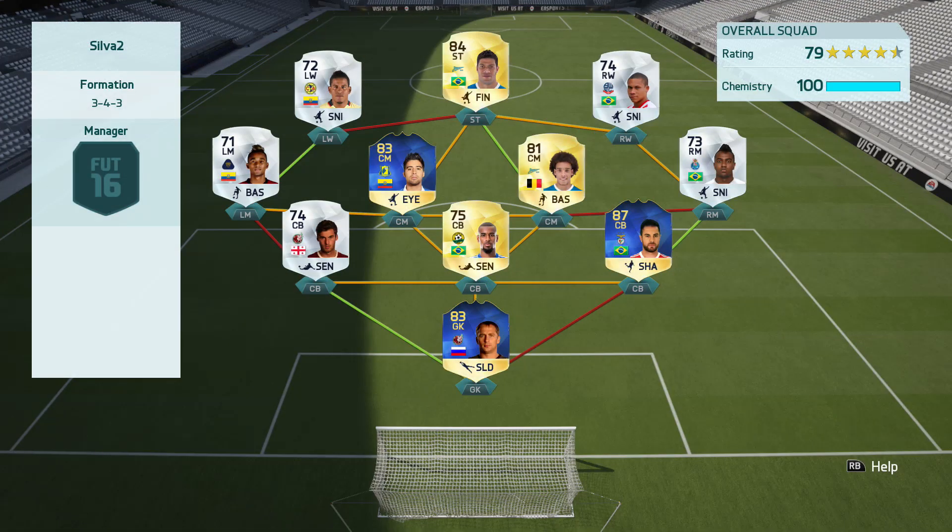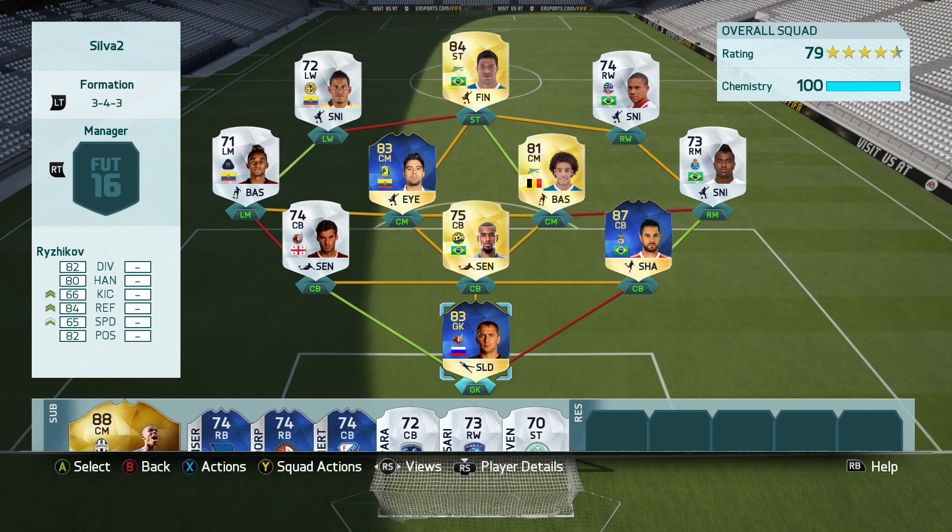The sixth and final challenge is win 7 games. Those are all the challenges. Once we complete all of them, we will move to the final 5-star skiller, which will be Elton.